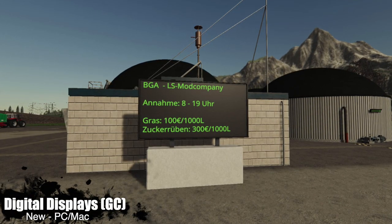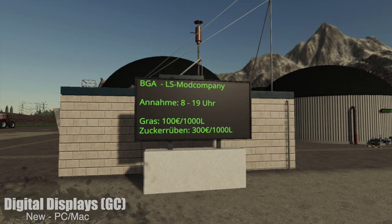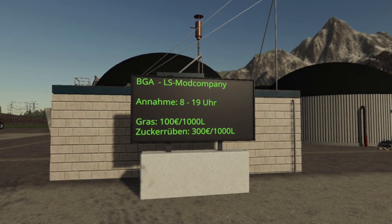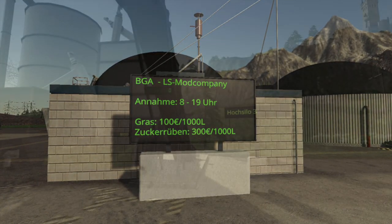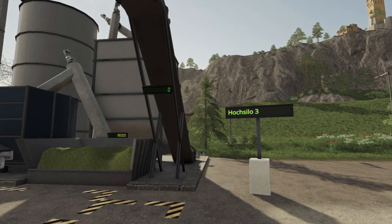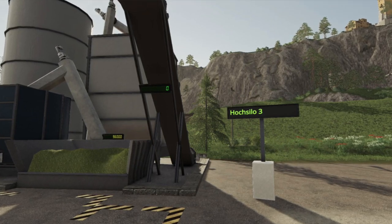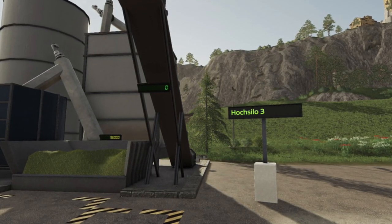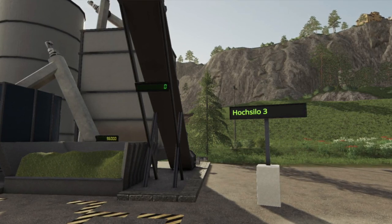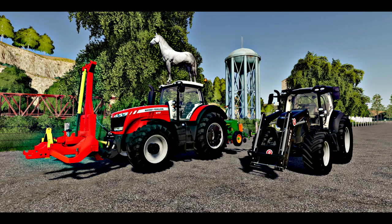Your new mod for PC and Mac and your last mod today is the Global Company Digital Display. This is a placeable display - to change the text, go to the display and press the R button on your keyboard. The small display has one line and costs $2,500. The big display has six lines of text and costs $4,500. Note: this mod is only placeable in combination with the Global Company mod.